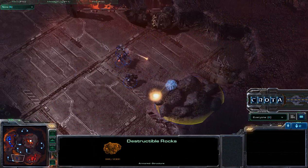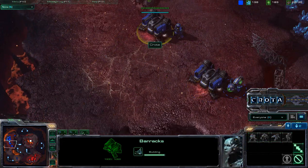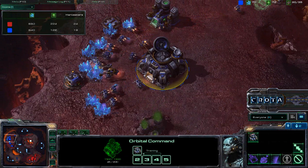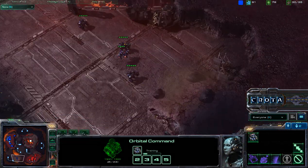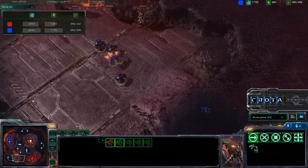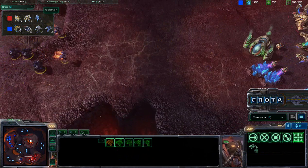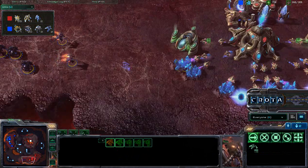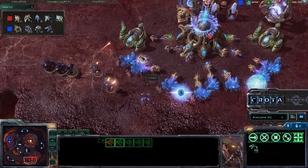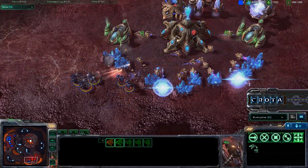Two Marauders and two Reapers push in on this back door, with a third Marauder coming in as well. Two Barracks, a second Tech Lab, and Orbital Command are now up and running. I'm going to push this army of three Marauders and two Reapers into his base. The unit combination is perhaps a little better for me, as he only has two Stalkers and one Zealot. Reapers come in, get off a couple quick hits, and we start taking down these units.